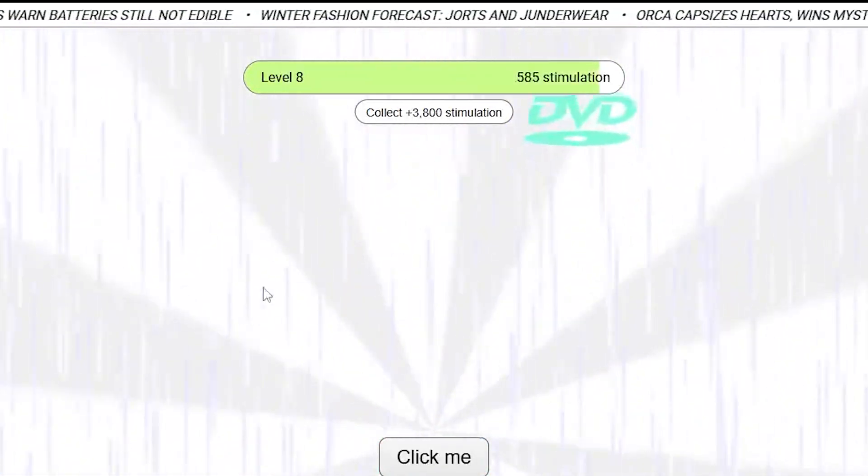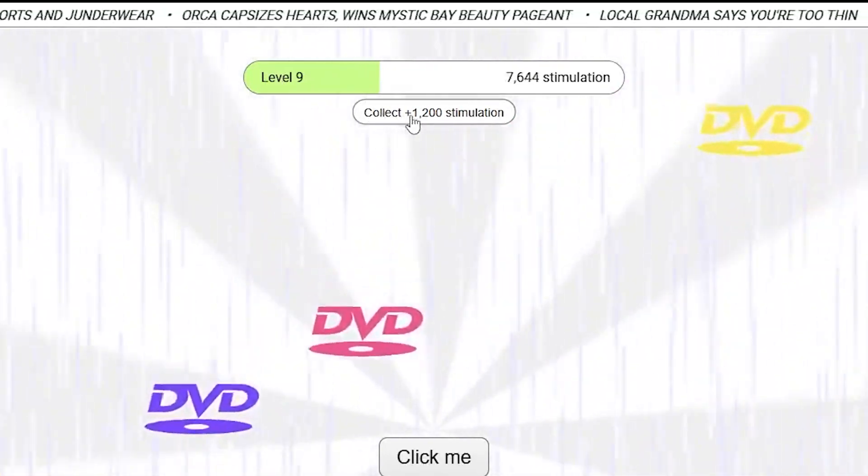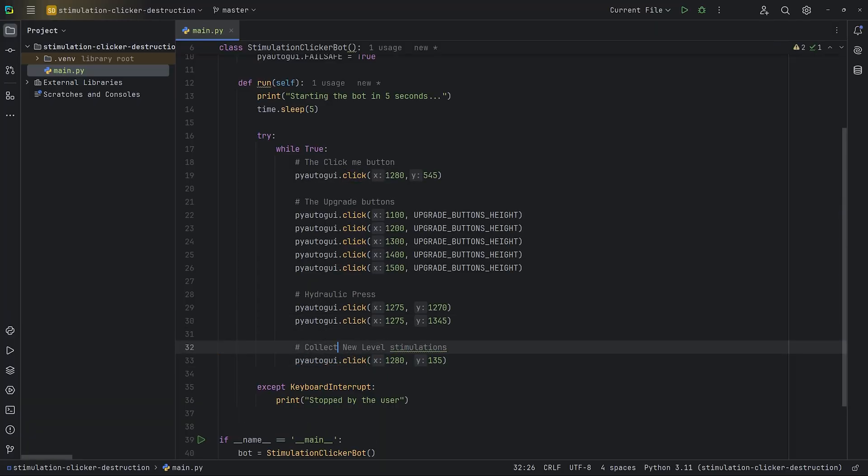There's a new level-up mechanic that needs to be clicked. Collecting stimulations adds to the progress bar, and when we level up we can collect more stimulations. That's easy, so let's add it and continue.